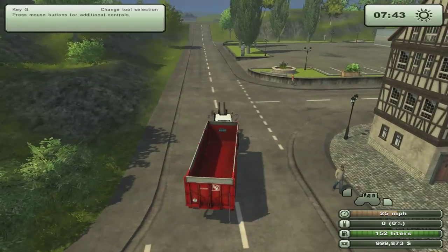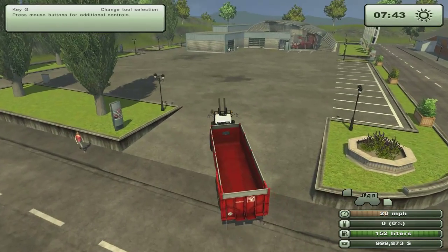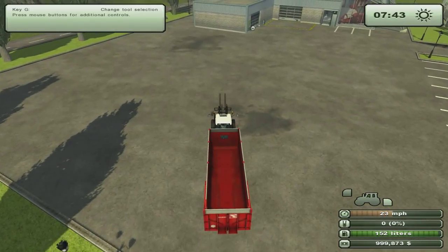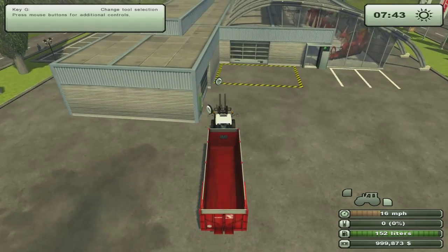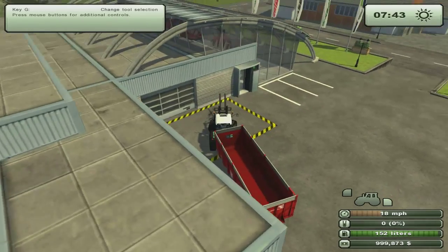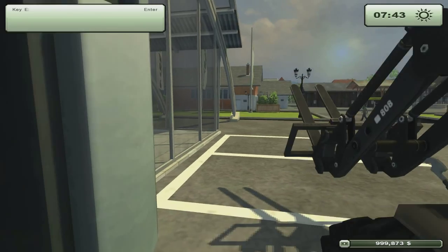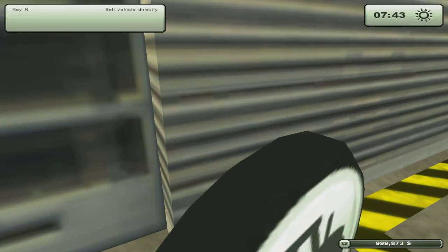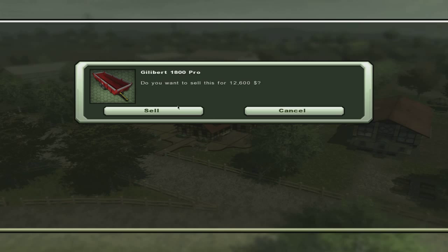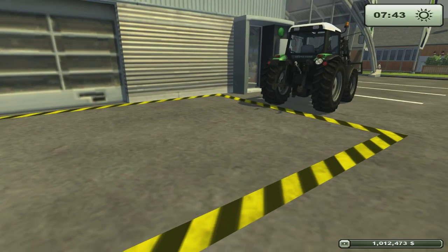Let's go ahead and see if I can get this trailer in that box without too much trouble - let's see if I can do it without having to back up. Turn. Let's jump out. Now let's go to the store.